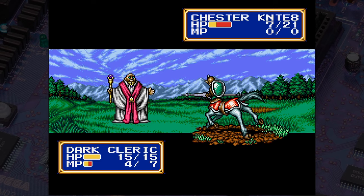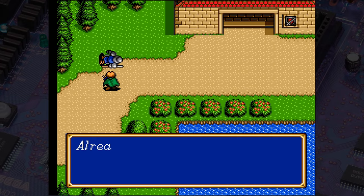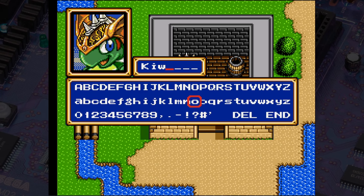When you return to Grand Seal, you'll see the Galam army has basically slaughtered everyone in the town and castle — that's dark. Don't miss out on the hidden character here; you get to name him whatever you want, but canonically his name is Kiwi.